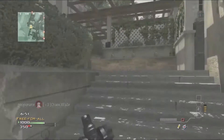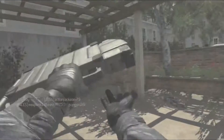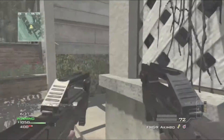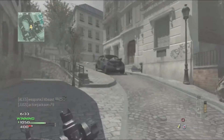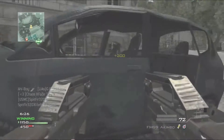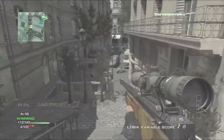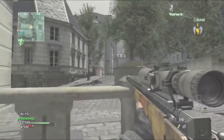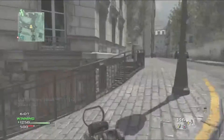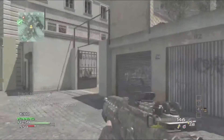Another thing you have to note is that you should aim down your sights — well, not necessarily aim down your sights, but keep your crosshairs up when you turn corners and walk. You can see that Predator Missile lagged out right there. But when you're walking around corners, always make sure to stop running and have your crosshairs where you think a person might be. Put yourself in their shoes — where would you be standing if you were camping and wanted to get a kill when someone comes around a corner? So always have your crosshairs pointed at where you think they most likely would be.